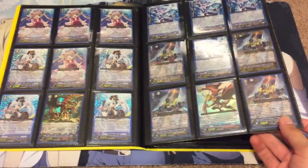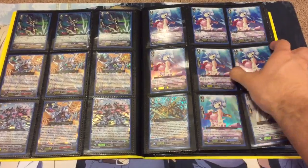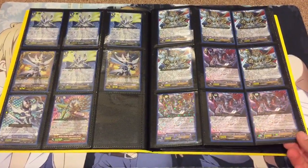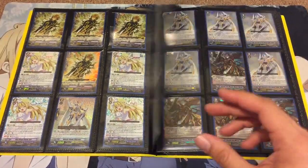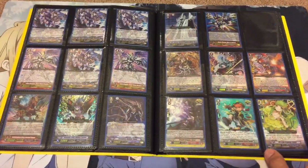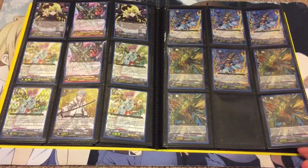A couple things have changed, just looking for newer wants. Dragonic Burnout is a big one on my list — if you have those, I'll definitely trade for them. Also Twilight Arrow Dragon, a lot of Kagura stuff this time around that I'm looking for, so if you have any of that I'll definitely trade for it. Saint Blows, some Perfect Guards.